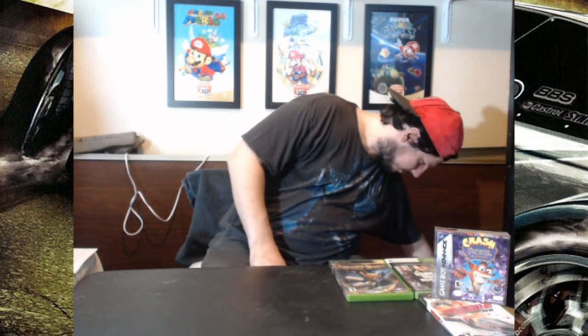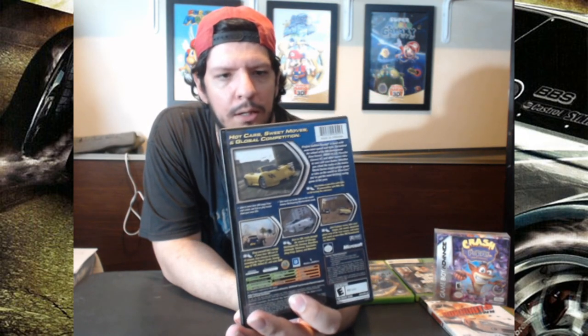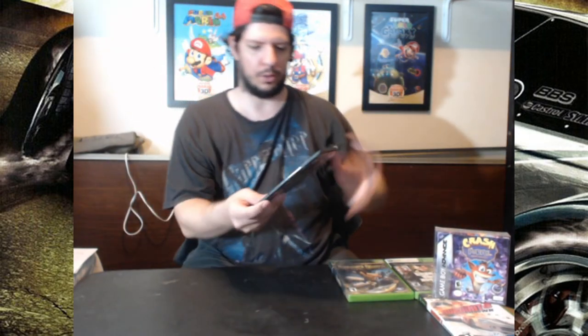The next game is Project Gotham Racing 2. This is in a black case — I don't have as many of the original Xbox green cases. So once I get more of them, I'll put this and Project Gotham Racing 1, which I also got, in the green cases. But right now they're in the black cases. It came complete with the extra stuff behind the manual as well. Pretty nice. This was $2.50, 50% off.